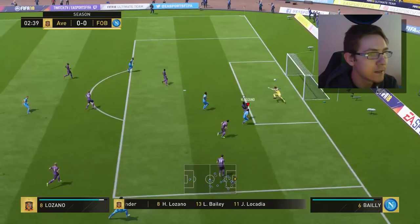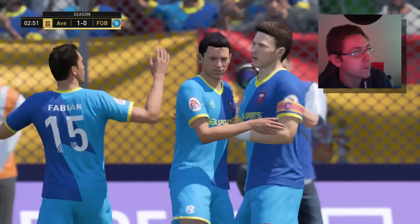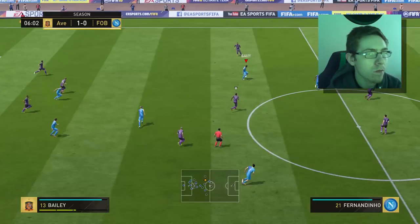Pass, pass — hopefully that sorts itself out. Lozano with a chance, wins the ball — wow, that's a nice finish! That's a very nice goal. He showed a good bit of strength there. It's not the strongest of center-backs, but still you've got to beat what's in front of you. He showed good strength to knock a defender off the ball and then it was actually a very nice finesse shot curling into the far side.